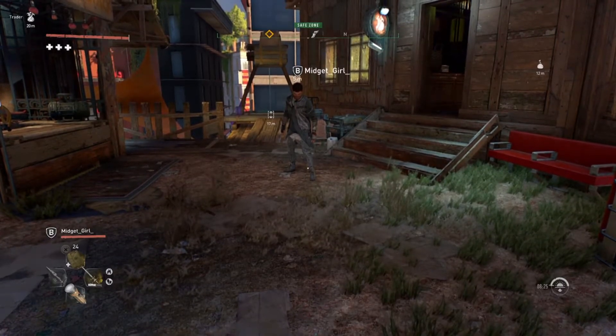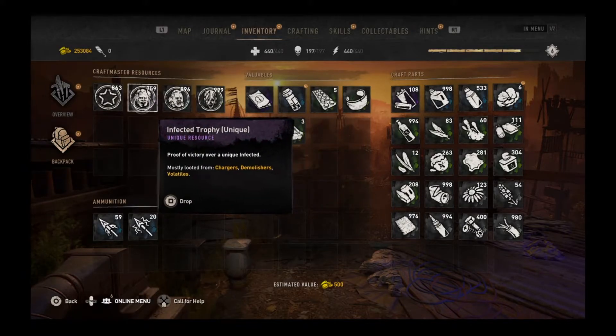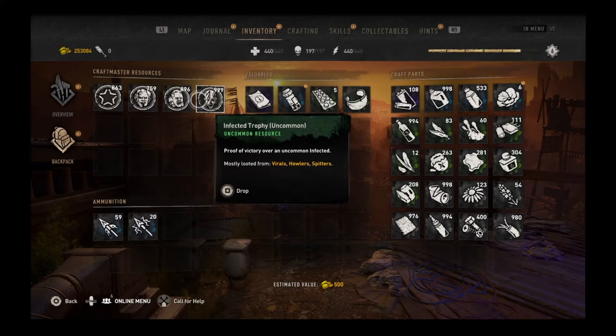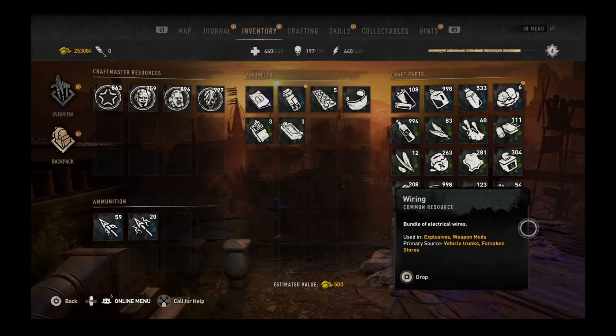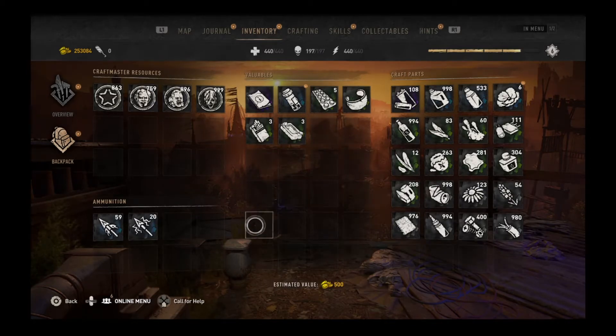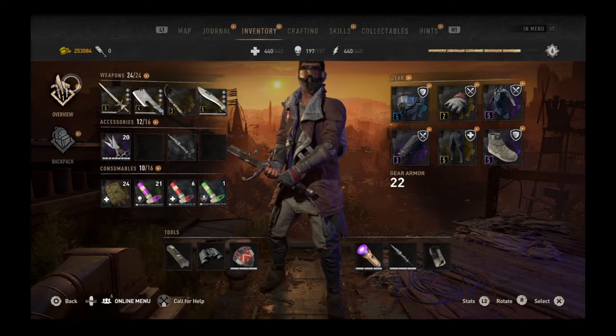It's as simple as this: go ahead and jump into your inventory. It could be anything — anything that's tangible and that you can throw on the ground, you can duplicate. You can do it for as long as you want, however many times you want, until you and your friends are all satisfied. Crafting parts, valuables, ammunition, accessories, weapons, consumables — anything.